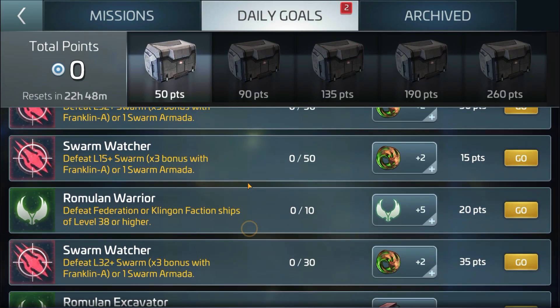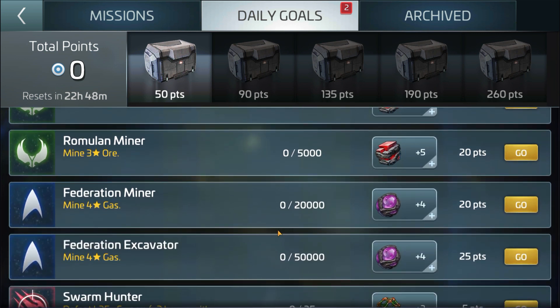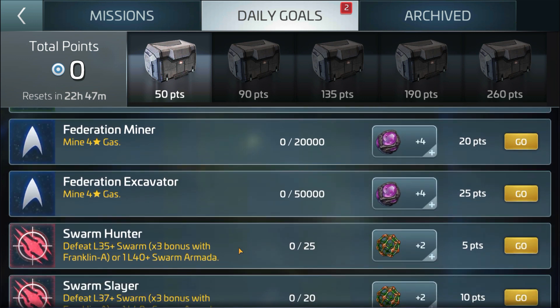These are actually not very hard. Then you have the mining one. From what I've read, if you grow 500 positive points into a particular faction, this will start to appear. What you are required to mine depends on your reputation — for example, the Federation miner is at four-star and the Romulan miner is at three-star because my Romulan reputation is lesser than Federation. So I only need to mine grade four ores for Federation and only grade three ores for Romulan.